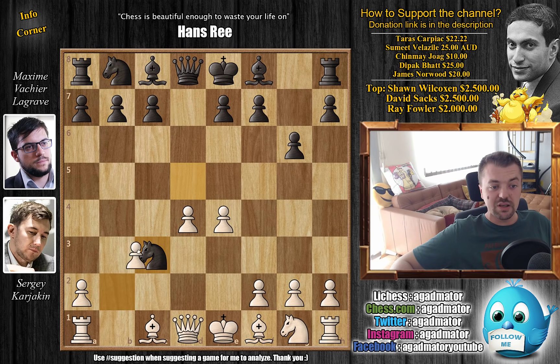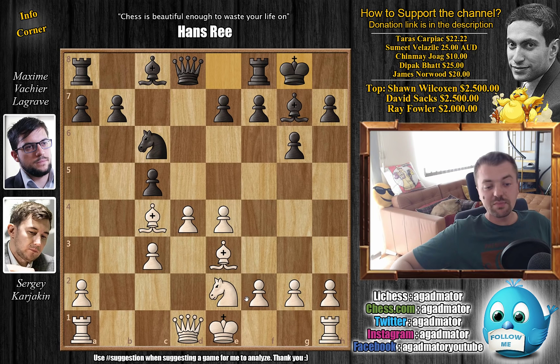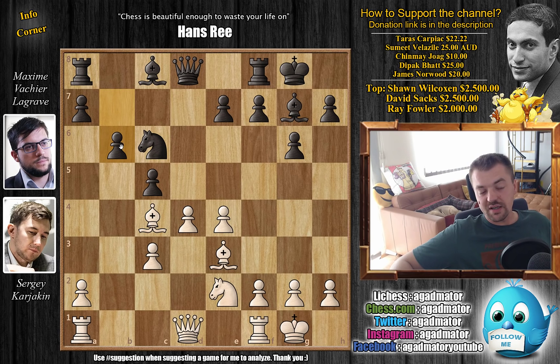We have c captures, knight captures, e4 kicking away the knight, knight captures on c3, b captures and bishop to g7 — the main line. We have bishop to c4 and now c5, just challenging the center. Knight to e2, preparing to castle, with knight to c6 by black putting more pressure on the center. And now bishop to e3, adding more defenders to the center, with castles by Maxime and castles by Karjakin.